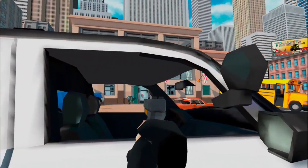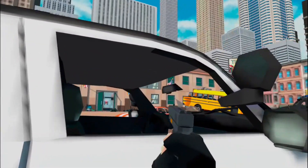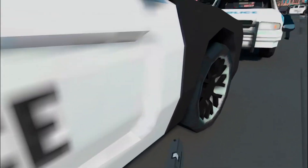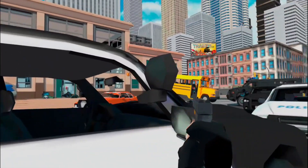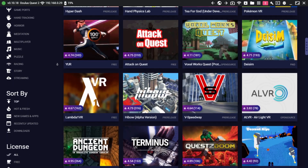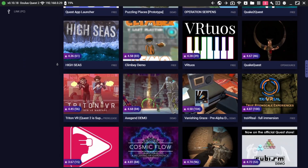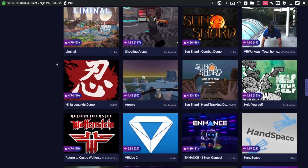For example, this is Crisis Brigade, probably one of the funnest and most challenging arcade games I have ever played on the Quest. It is available to buy from Steam, but it got rejected from the Oculus Store. This means that all of the work the developers put in to port the game to the Quest would have been wasted if it wasn't for a platform like SideQuest. SideQuest is a library of games made for the Quest that aren't on the Oculus Store — these games and experiences are either demos, beta releases, or full games that simply got rejected.